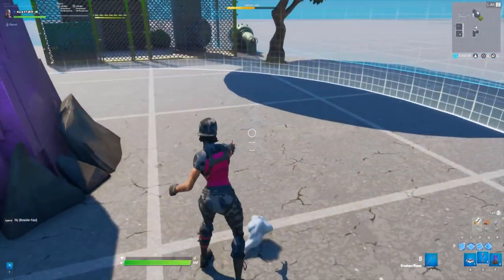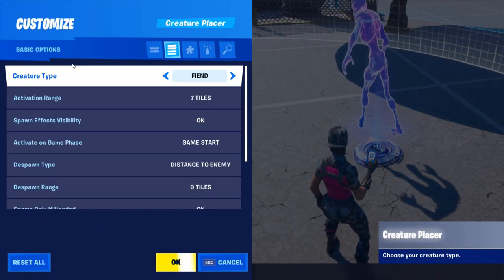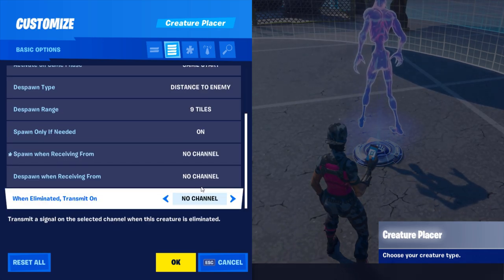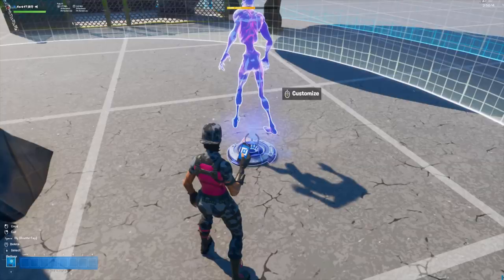Now throw down the creature placer device and copy these settings: activation range 5, and the very last setting when eliminated transmit on channel, set to channel 1. Click accept.